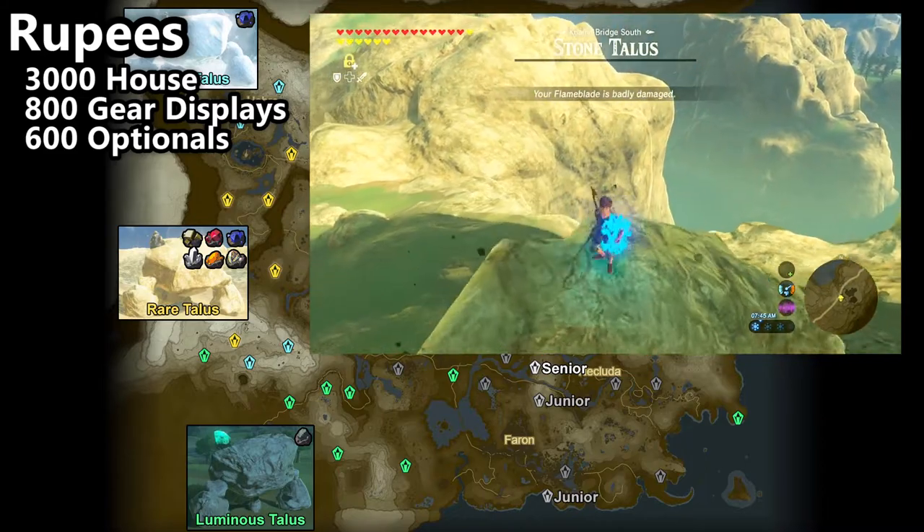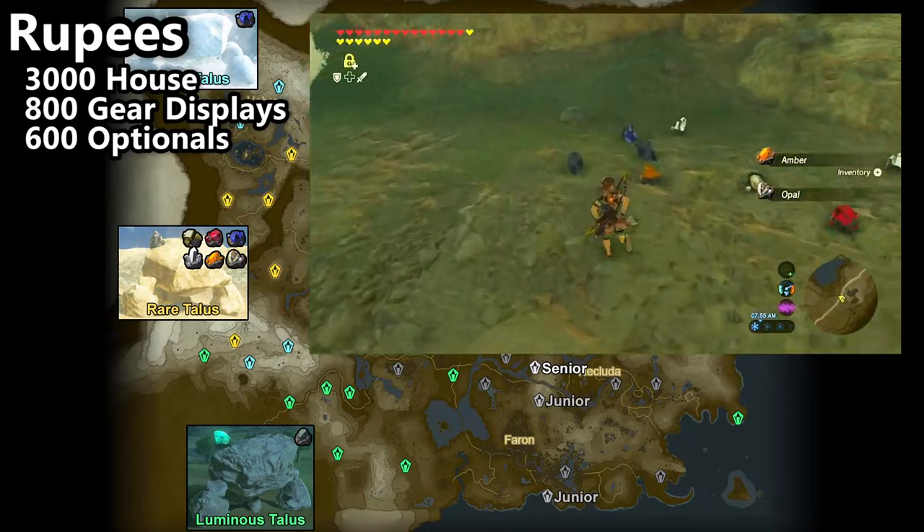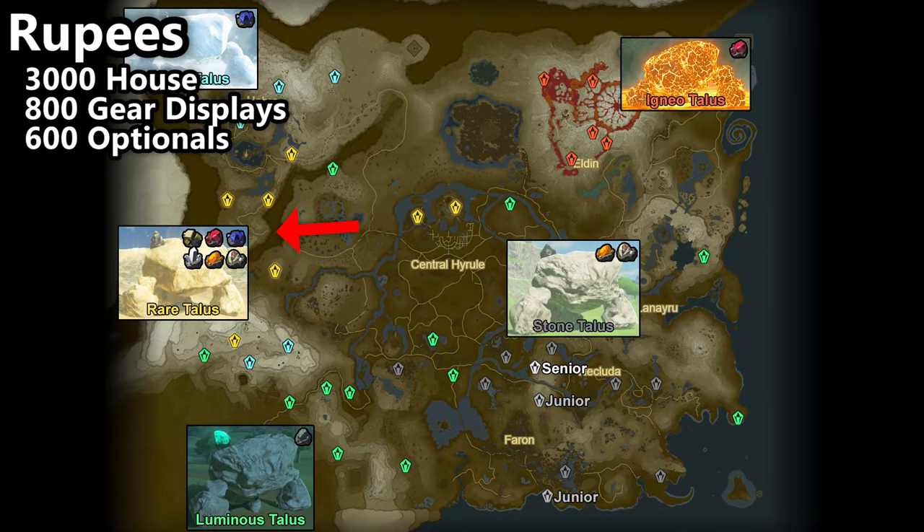The second best way to make money is to hunt the pinatas of Hyrule. Rare Taluses will drop a whole bunch of rare gems when defeated, which can be sold for tons of rupees. My recommendation would be to hunt the three rare Taluses on the left side of Hyrule, close to Rito Village. They're close to warp points, they're easy to defeat, and they also reappear every Blood Moon.